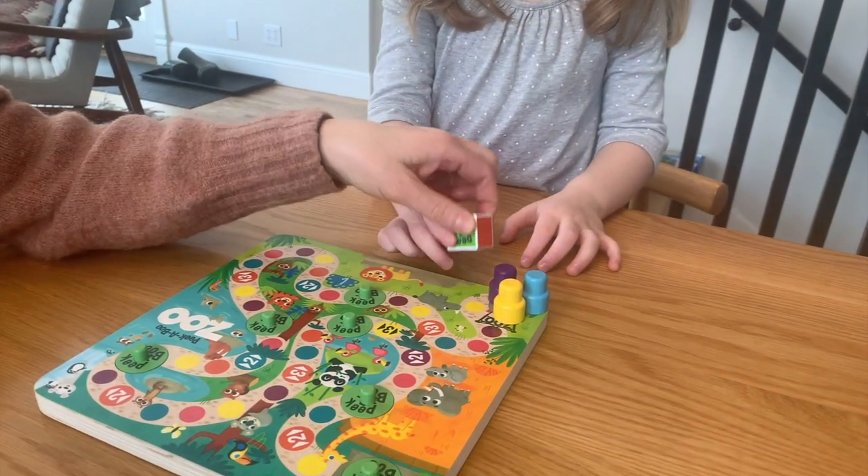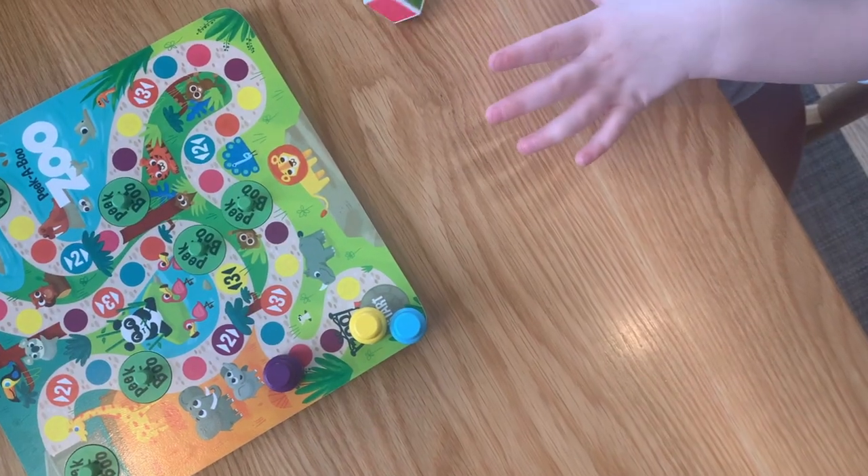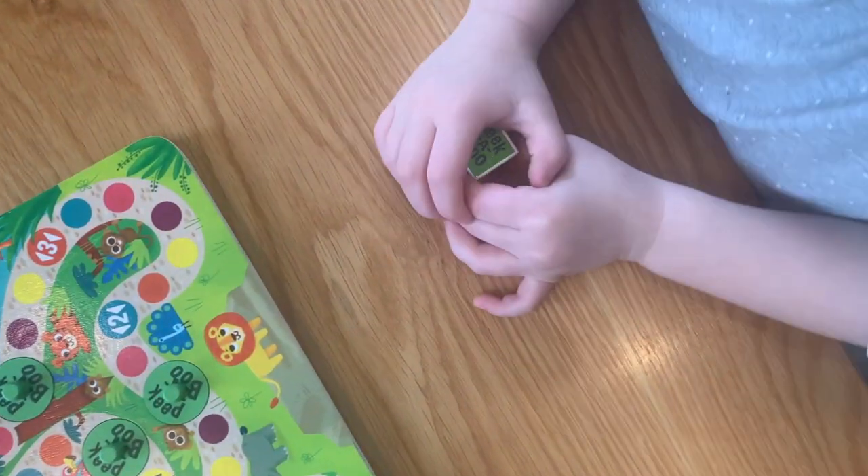Roll the die. If a colour is rolled, you move to the nearest space of that colour. If a peekaboo is rolled, you get to move to the nearest peekaboo space.